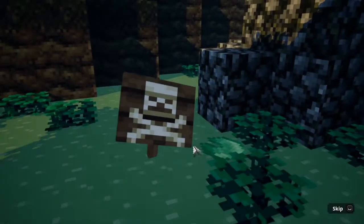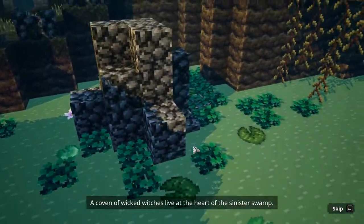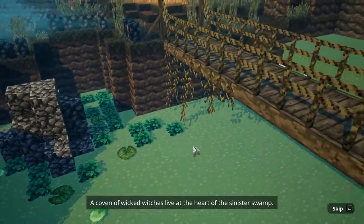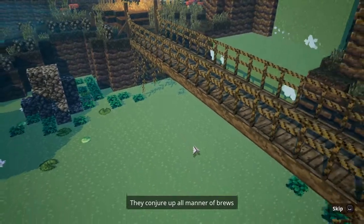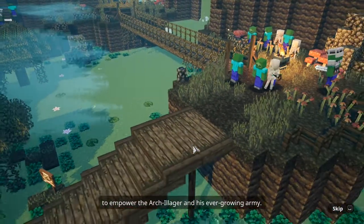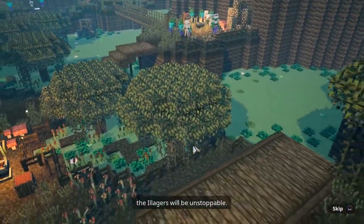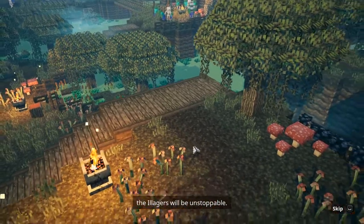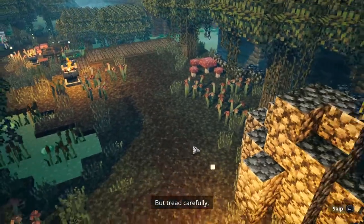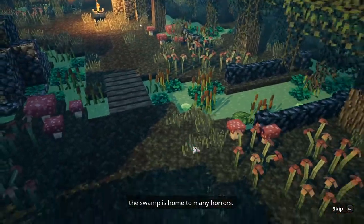I should probably keep my upgrade points for when I'm at a max level or something. A coven of wicked witches live at the heart of the sinister swamp. They conjure up all manner of brews to empower the arch-illager and his ever-growing army. If you don't find and defeat those witches, the illagers will be unstoppable — but tread carefully, the swamp is home to many horrors.